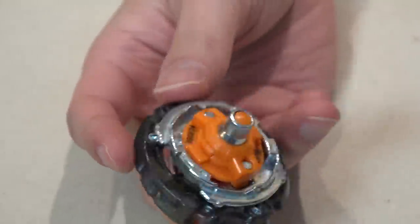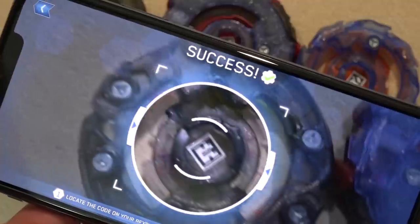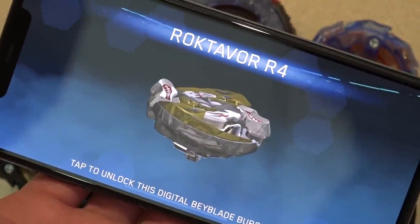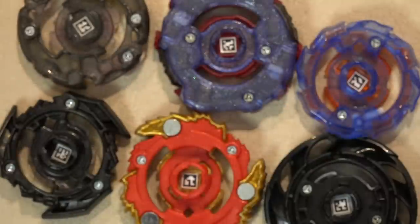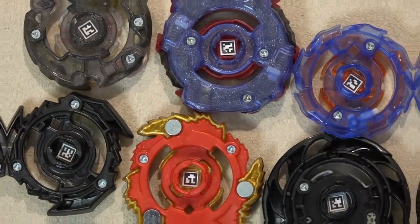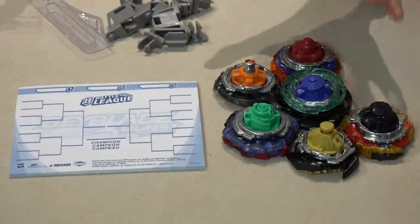Remember guys, you can scan your bays into your Beyblade Burst app. Got the recolor — Roktavor R4 in the recolor. You can unlock the bay and use it in the app now. Scan these right now and get the bays. Sharing is caring — hope you guys were able to get those codes from our bays.